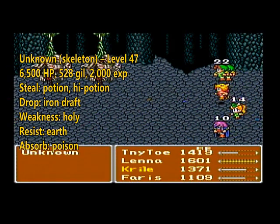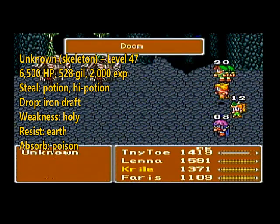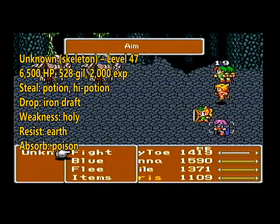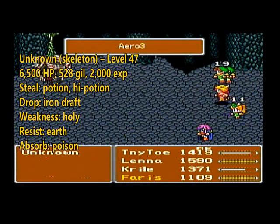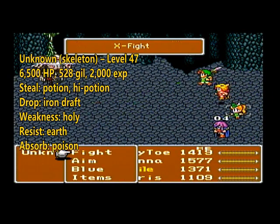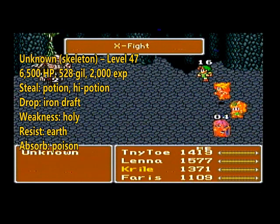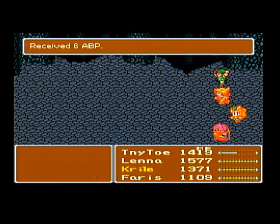Yeah, you don't have to worry about the boss at all - it's going to be a piece of cake as long as you have either a Summoner with Odin or you've got that Magic Lamp. Even with the Four Job Fiesta rules, it doesn't prohibit you from using items, so any class can use the Magic Lantern. It's an easy way to get out of it.